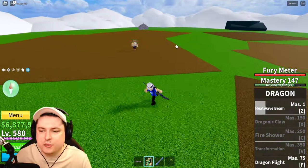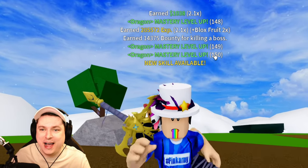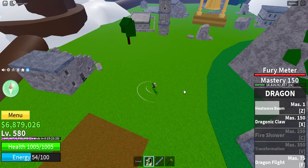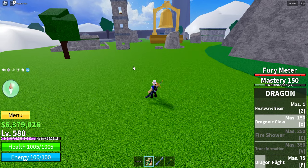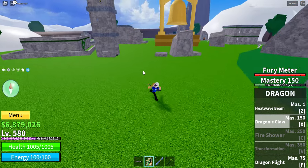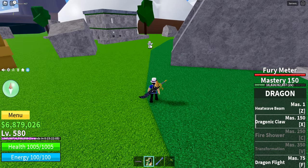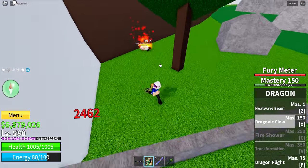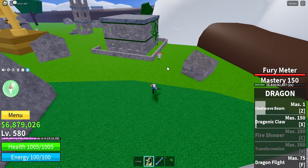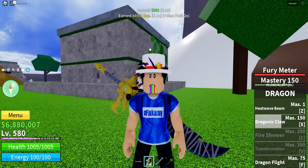The last heatwave beam should be enough to take down the boss - boom, there we go. Level 150! New skill finally available. So we have the heatwave beam, the dragon flight, and now we finally have the Draconic Claw. You can charge it up and hold it. It is a dash attack - interesting. It does burn damage which is kind of nice, but the mob is still not defeated, and this actually moves you so much. Yeah, that's not that great.